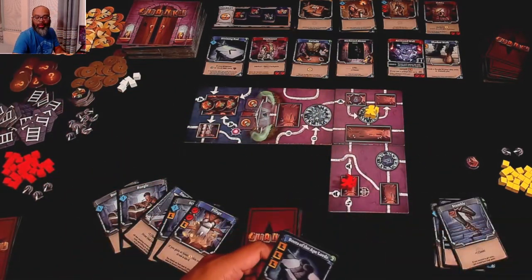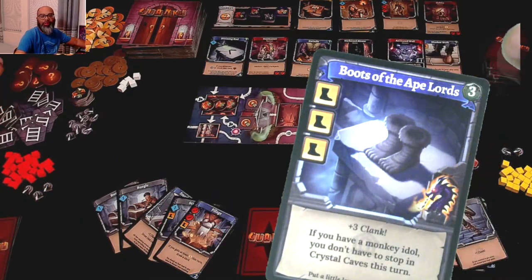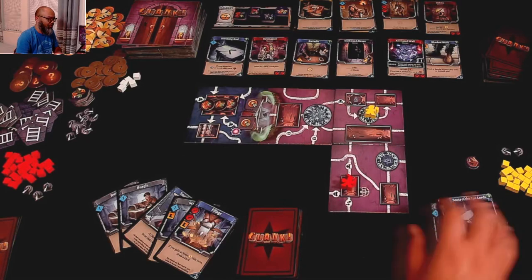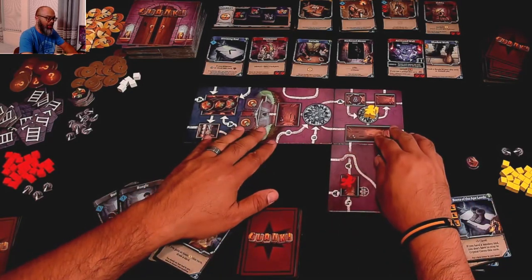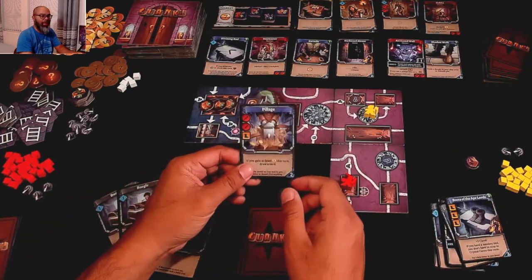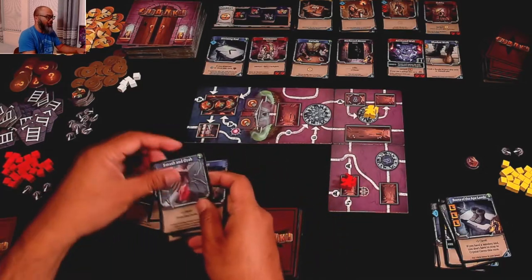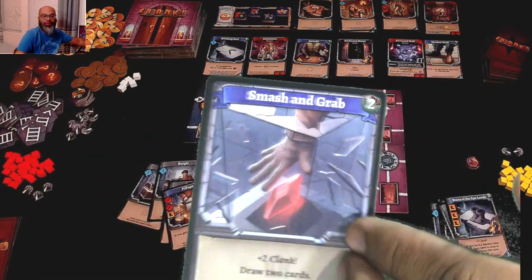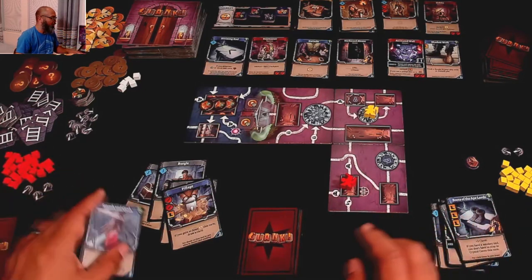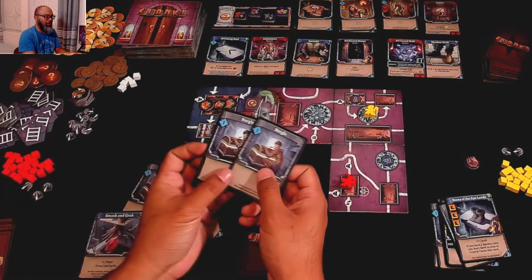You'll also notice that cards in your deck — like the Boots of the Ape Lords — have victory point ribbons. I'd get three points at the end for that card. Michelle has the Smash and Grab: plus two Clank, but she draws two cards. So she may not be done. Actually she is — she got a bunch of Burgles. With a Scramble as well, she has a total of six skill to spend this turn, or as Michelle likes to call it, she's going shopping.